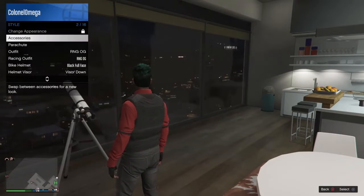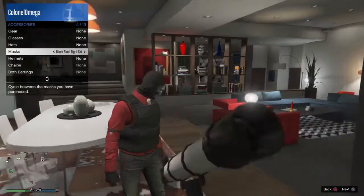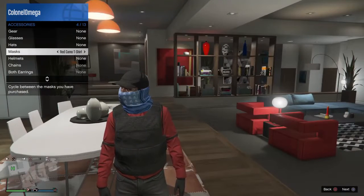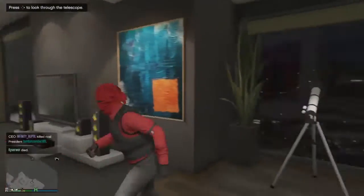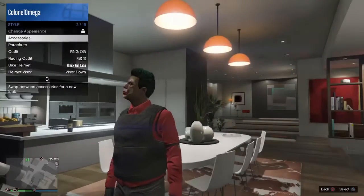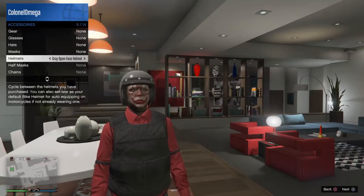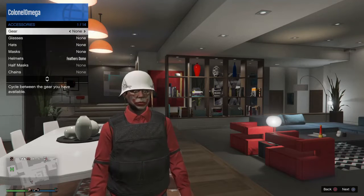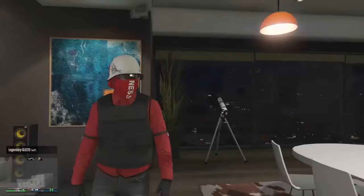Go to your nearest telescope area and do the glitch. In accessories, you want to put the red bigness mask on. Then go back and do the sunglasses and helmet. Put the helmet on first — because the other items will mess it up and you'll have to try again. Put the helmet on first, then put on the glasses, then walk away from the telescope and you have the full Red Riot suit.